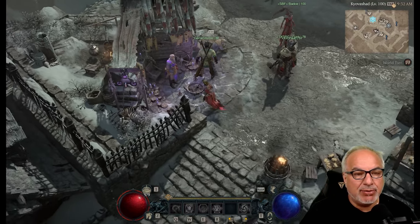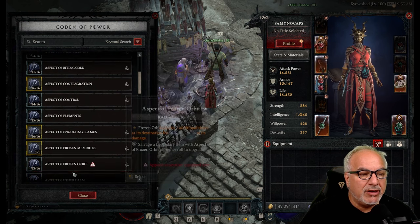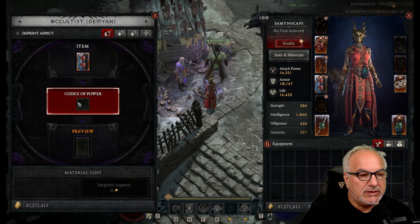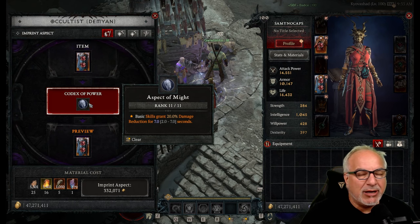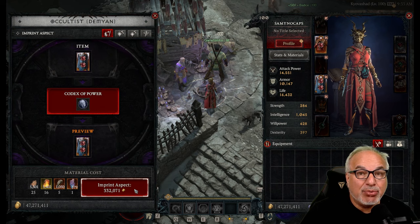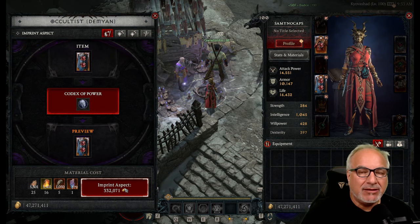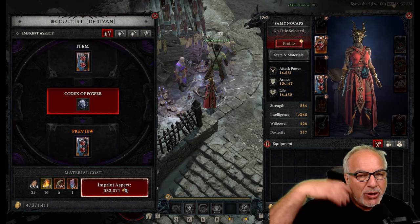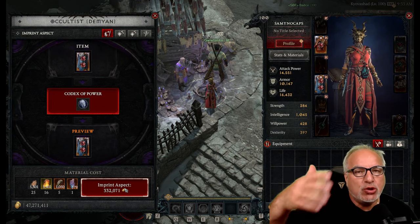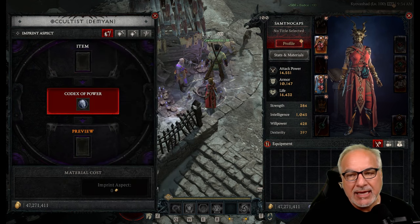Going back to imprinting: whatever item you want to imprint an aspect to, you just highlight the Codex of Power and pick the aspect. I'm just picking a random one to show you — we're not going to actually execute it. The reason I'm showing you this is to show that there is a material cost and an imprint gold cost. It's not cheap, especially for people beginning to play Diablo 4. Gold doesn't become as huge an issue as it does early game, but there is a material cost and an imprint cost.